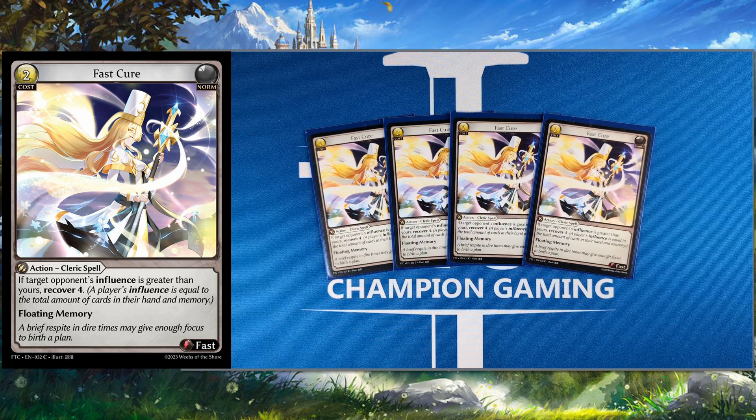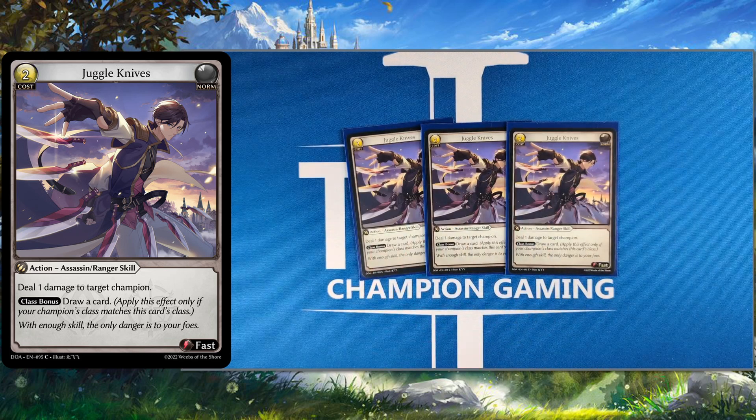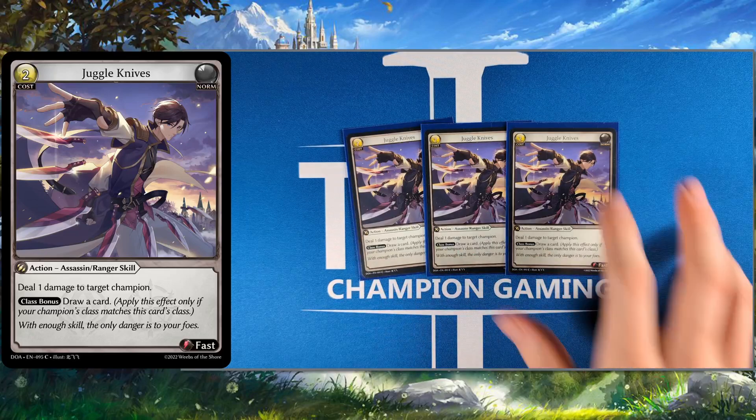We have a Fast Cure here as well. We've said many times — we're trying to level, we're trying to live. Fast Cure is defense and floating memory bundled into one card. Because you're trying to level so fast, you'll usually be at a lower influence than your opponent. Juggle Knives is kind of a weird card in here — it's basically just to really ensure that you have cards to level. The deal-one-to-target-champion isn't really relevant; it's in here essentially as a two-cost fast draw card. You could replace this — you could try something like Scry the Skies. There's not a perfect option over this, but it's definitely a flex spot.